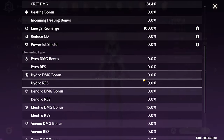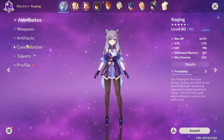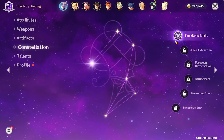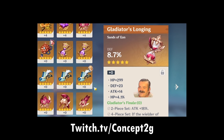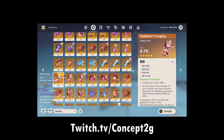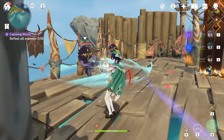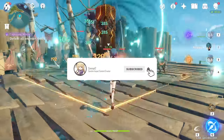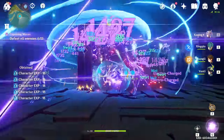Today, we'll be covering weapon and artifact builds for Keqing. Full disclosure — my Keqing is not fully maxed out yet. I only have one constellation, and if you've watched my livestreams, you know how bad my luck is with artifacts. I'll be releasing more videos on my progress as I go along, so make sure you're subbed. I'm currently playing Electro Keqing main at AR47 and have cleared up to floor 11 in the Abyss.